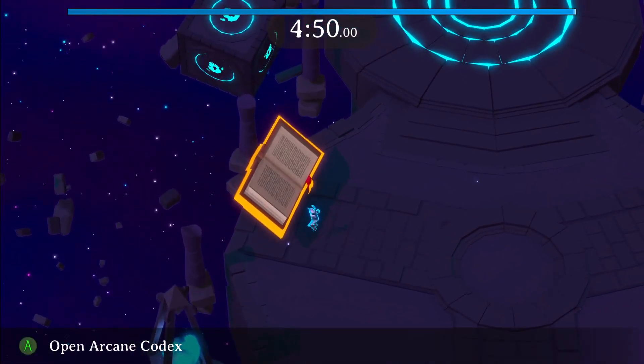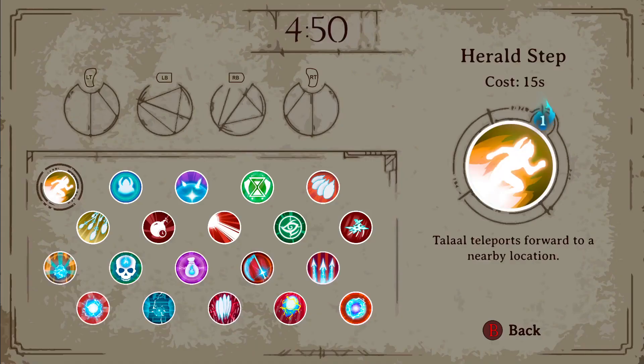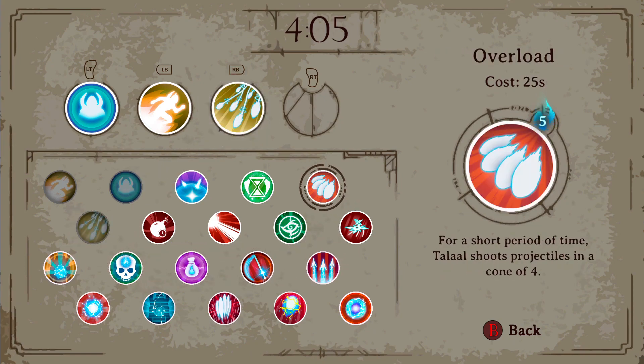In Godstrike, you have up to eight customizable abilities to fit your playstyle, from four active abilities that you can acquire in your Arcane Codex that cost time as well as souls that you acquire throughout the battle. I prefer Herald Step, a way to dodge when you see a bunch of projectiles coming your way; Arcane Shield, a way to absorb those projectiles; Future Rhythm, a way to increase your DPS when you really need it; and Overload, a way to really increase your DPS by increasing your bullet spread as well as speed.